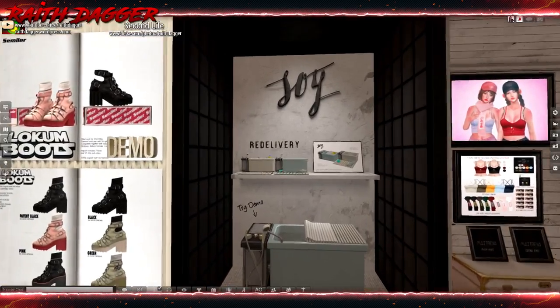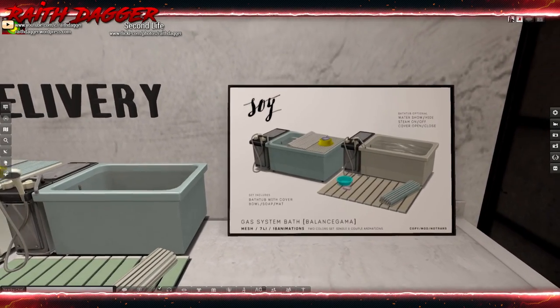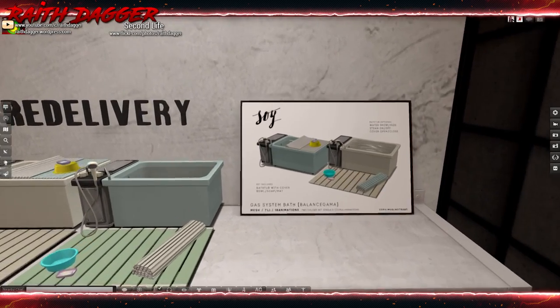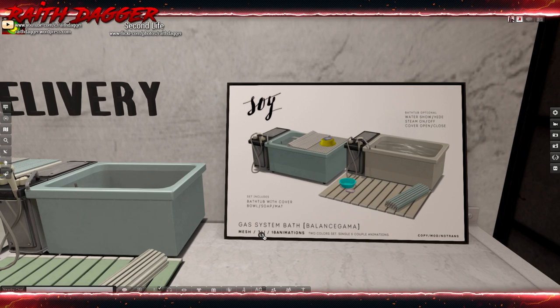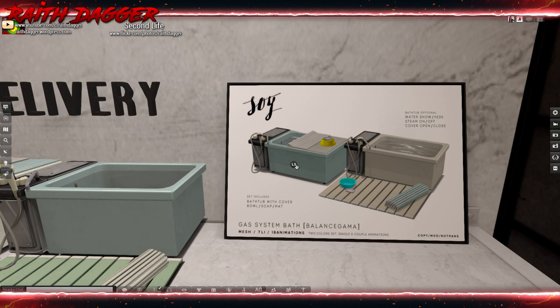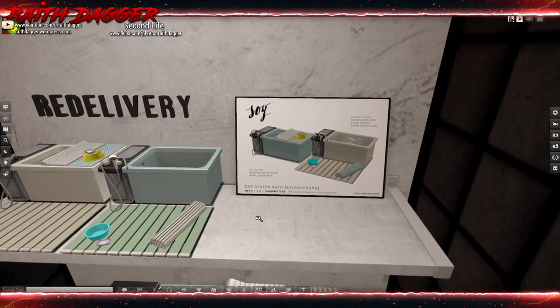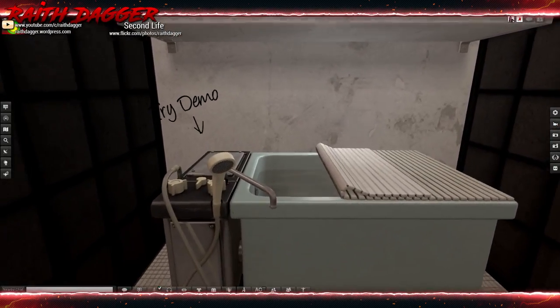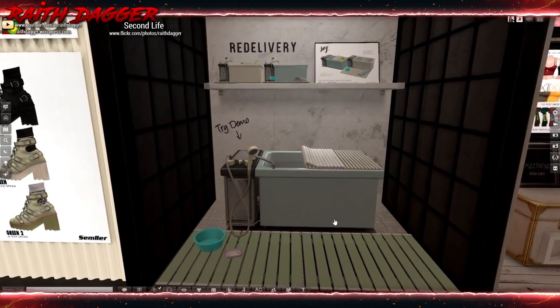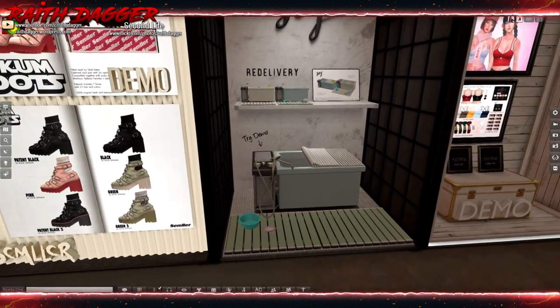Soy — it's like a Japanese bathtub wash area. 7 land impact, 18 animations. 199 Linden — that seems pretty cheap. Gas system bath — interesting. So here you would stand and lather yourself up, and then you go into the bathtub and wash yourself off.